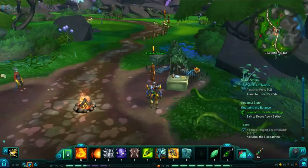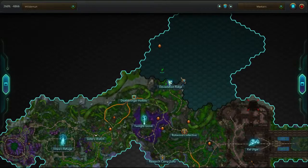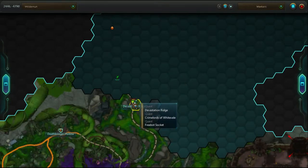Our next stop is in Devastation Ridge. This page is in Camp, right next to the quest-giving NPCs.